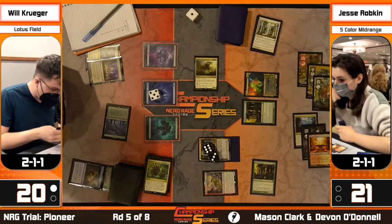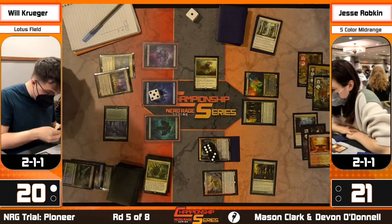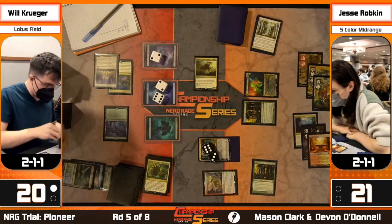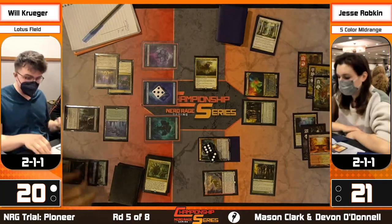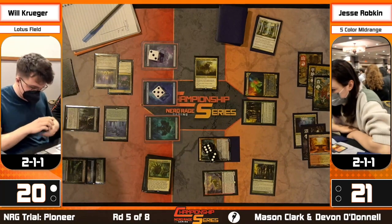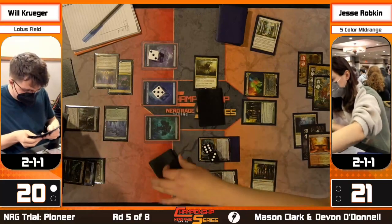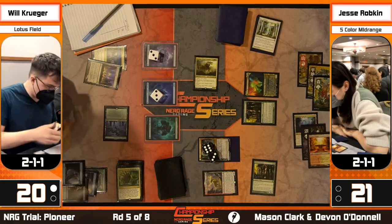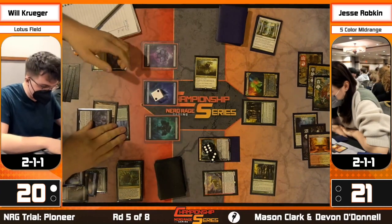Pour Over the Pages gets cast, untapping two lands. Terrastodon is now in the graveyard. We used about three Hidden Strings and two Pours - so we have one string left and two Pours. The question is: can we do it from here? Dark Petition with spell mastery - we have eight mana. We can't actually petition and cast Peer with enough mana floating to cast Strings. But wait - another Strings! Now if he tutored for Peer we can cast it with enough mana floating. This should be good enough.